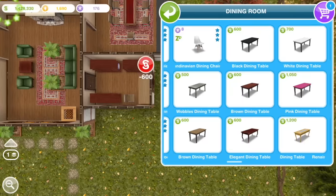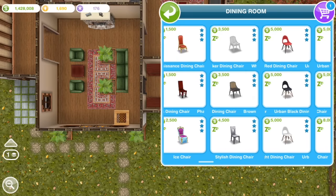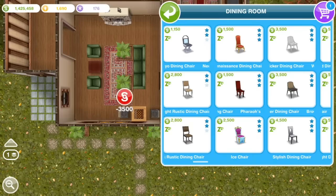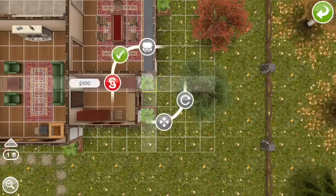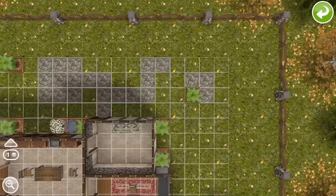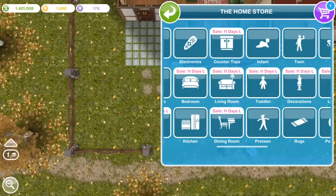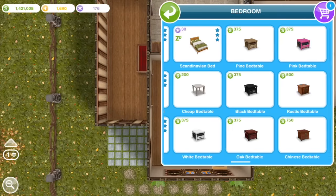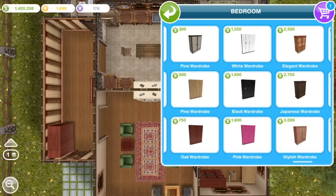And this is going to be the desk and chair for the study, and a couple of chairs for a chess table in the corner of the living room. I'm also moving plants around the yard, and just by the front door, a closet for coats and things.